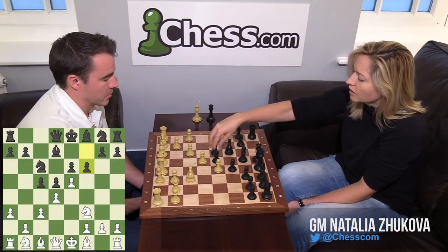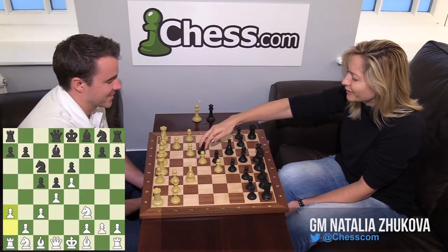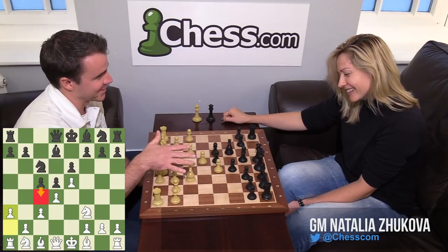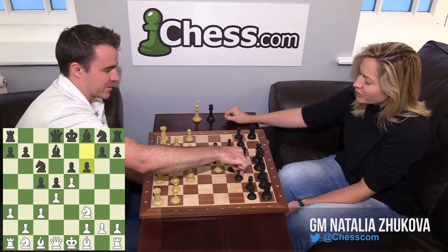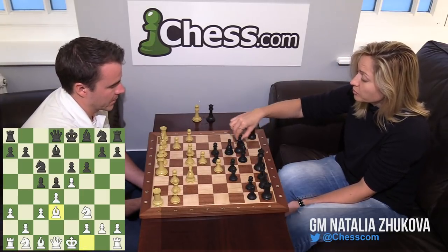You're looking for a more open, tactical position. This is a long variation — you're not really a closed French player at heart; you're more of a Sicilian player at heart, looking for tactics. Probably, yeah. So you played F6. He develops Bishop D3. Queen B6 now.